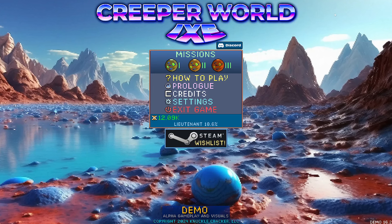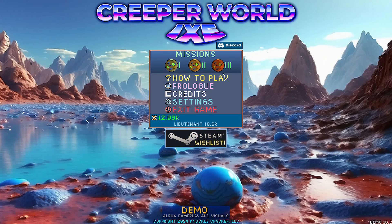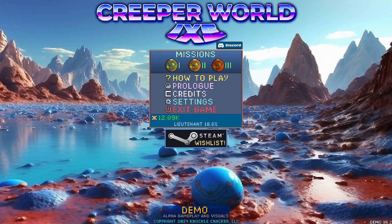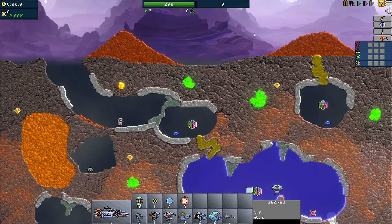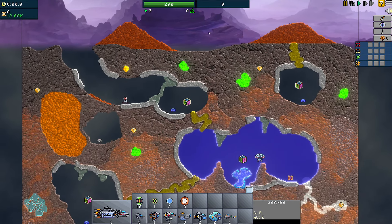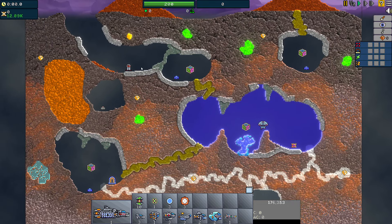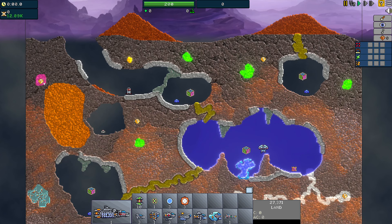Hello everybody, welcome back to another episode of Creeper World XE! We are back in the colony section and we're going to go ahead for mission three. I did see in the comments that mission one has a pod to collect — I'll probably do that in a future date. But right now we're going to try mission three and see what we can do. I did learn in the comments that this is Angorium and it fuels a TOEM that does stuff when it has it.